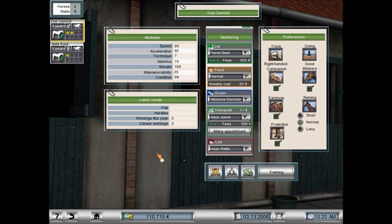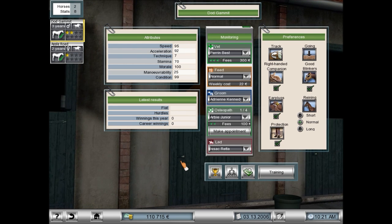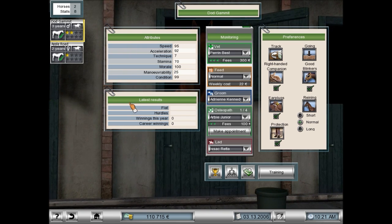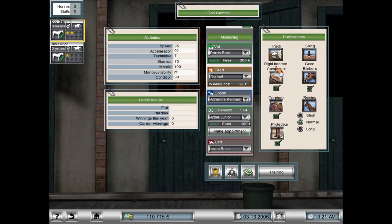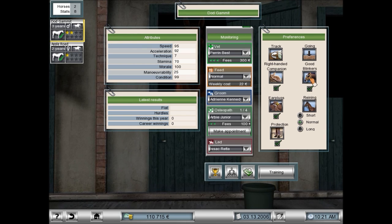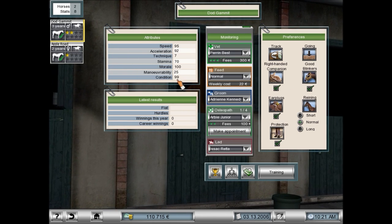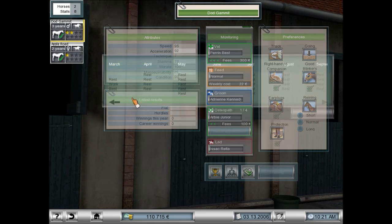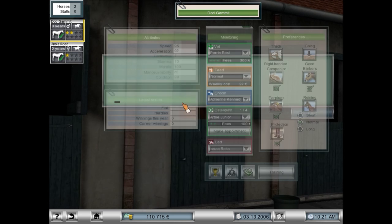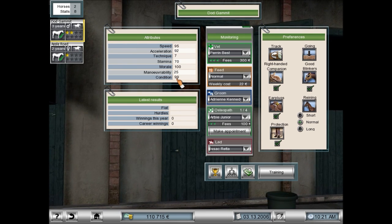I'm back. Dodd Gammet is done with his preferences training — we know everything this horse prefers. He likes a right-handed track with good going, he needs a companion in his stall to keep his morale up, he needs blinkers and earplugs and boots, and he likes normal reins. His condition went down a little because we pushed him on some training, so soon he's going to rest and then we'll work on some of his lower stats — probably technique training, which will bring his condition back up after his rest.